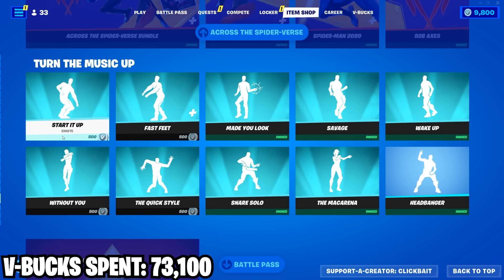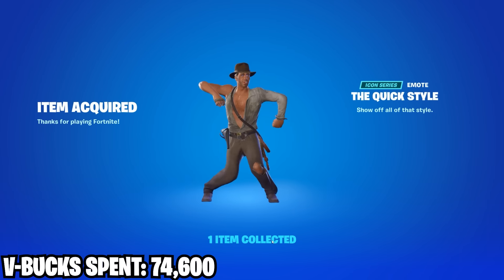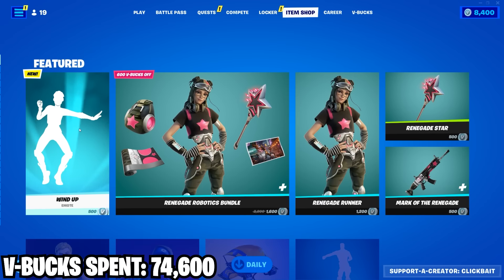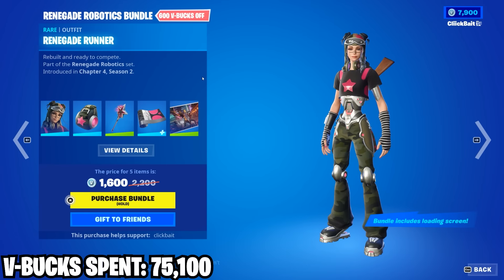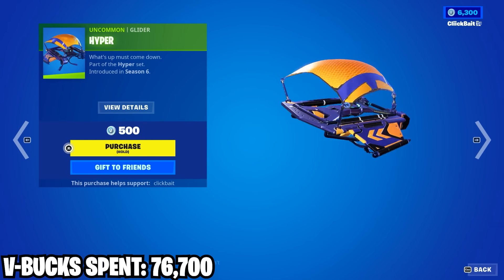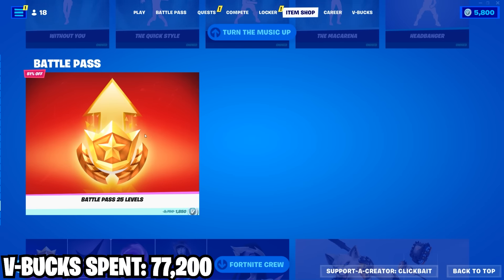Then we've got more emotes that I don't really want to buy, but I'm still gonna buy them. Pretty mid shop for me today — we just got this emote, and then we got a Renegade Raider knockoff. And then we got this glider here — actually not a bad glider, very nice. Since it's the only thing in the shop I could buy, I'll just buy this.